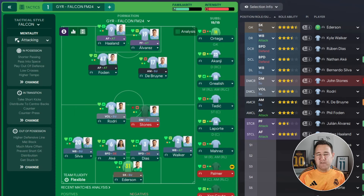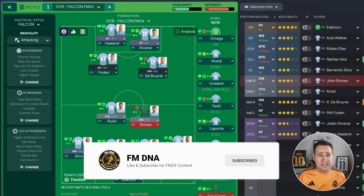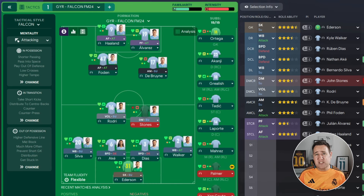Hi guys, I'm back with the best tactics in the FM24 series where we go searching for the best tactics. The tactic we're testing today is from Gyr — it's another great tactic from Gyr. All the details will be in the description below, please go show him some love. It's called Falcon and it's a 4-3-2-2. I do love a 4-3-2-2.